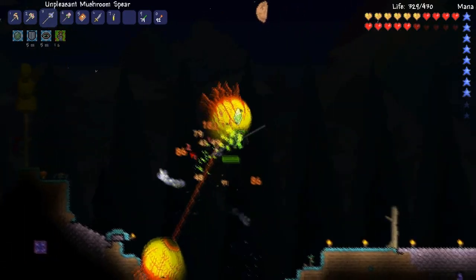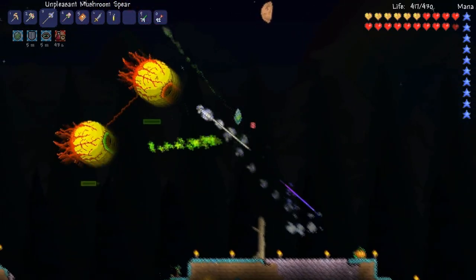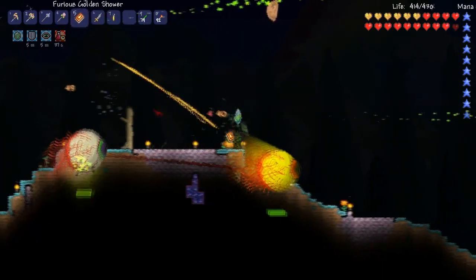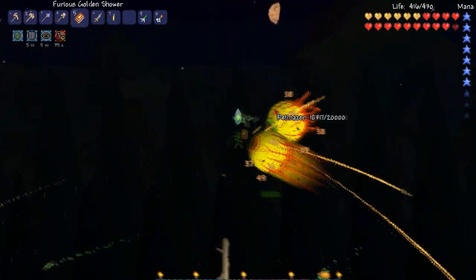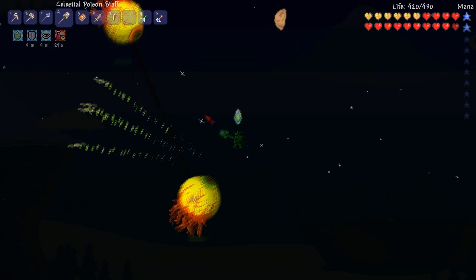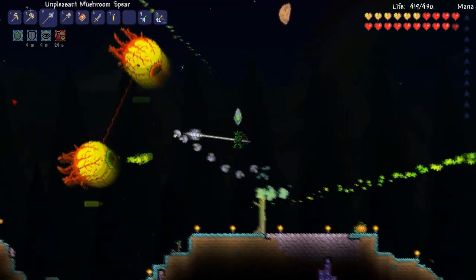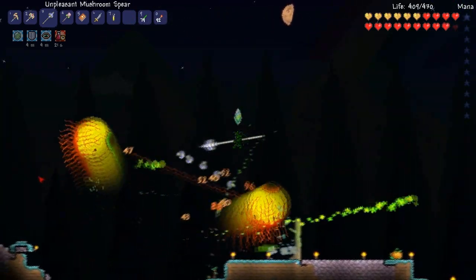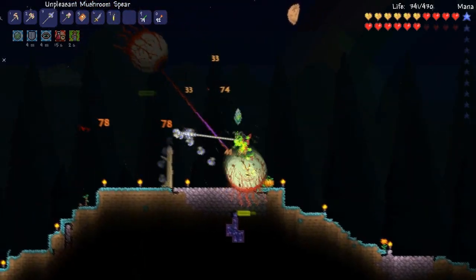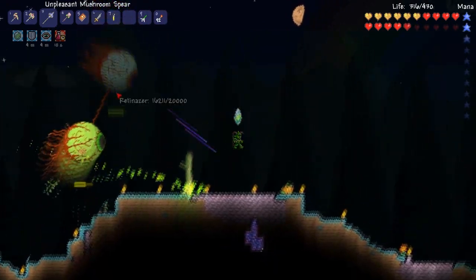And then I'm just gonna kind of beat away on this guy with my unpleasant mushroom spear and, of course, the furious golden shower — there's two of them, right? It's not just the one. Making it yellow also helps me be able to see what I'm doing at the same time. Yeah, this guy's really really fast — I might not be able to handle this fight actually. Let's heal up already. Oh, I actually did a bunch of damage on that — that's good. Let's use more golden shower — keep their defense down if I can. They aren't actually hurting me as much as I would have expected, and we'll poison them as well if we can. I don't know if that's even possible, but might as well try.